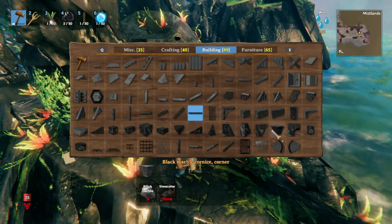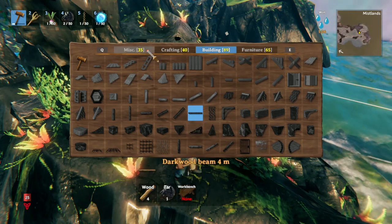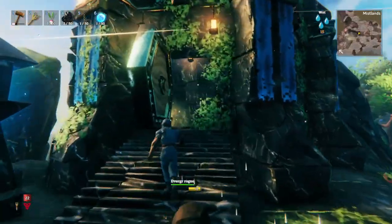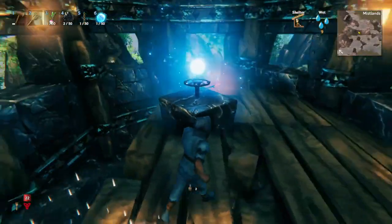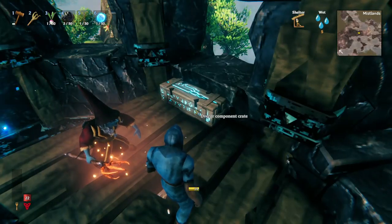You can see here all of these different black marble items. In order to build them, you just need to make a stone cutter, which is just two iron, some wood, and some stone. In the Mistlands, you'll also find these Dverger camps and Dverger structures. And if you go into the structure, you'll usually find one of these Dverger component crates.